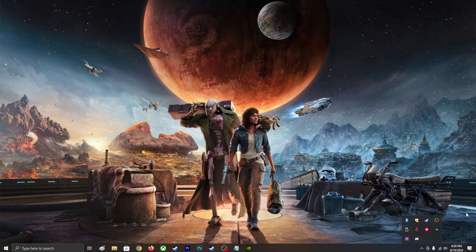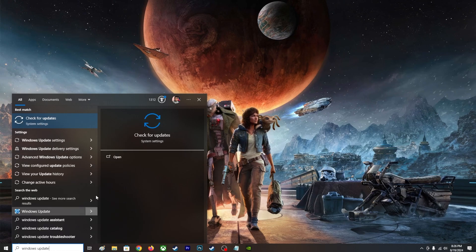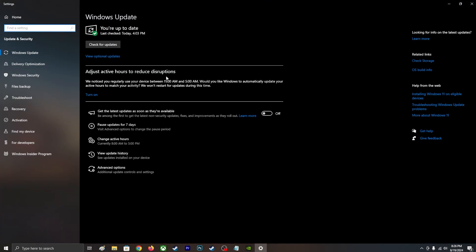Make sure your Windows — or Mac if applicable — is up to date. Go to Windows Update and check for updates. If there is a Windows problem you'll need to update. Make sure Windows is up to date, update your graphics drivers, and that's all you have to do.